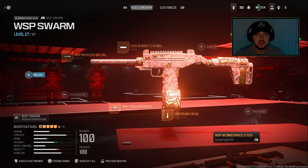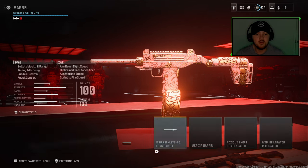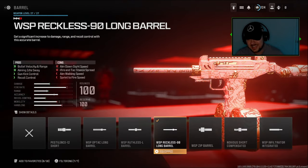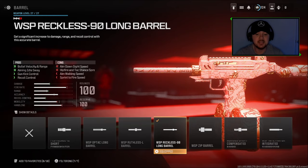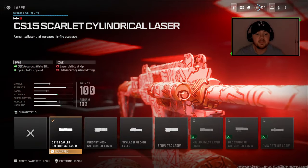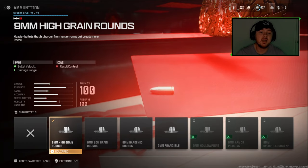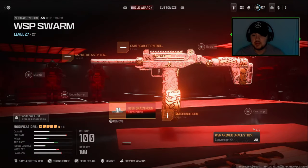There are a few attachments that you're going to need. These first three are just random — they do help quite a lot, but you can pick and choose if you don't have them. For the barrel you're going to need the WSP Reckless 90 Long Barrel, for the laser you're going to want the CS15 Scarlet Cylinder laser, and for the ammunition you're going to want nine millimeter high grain rounds.